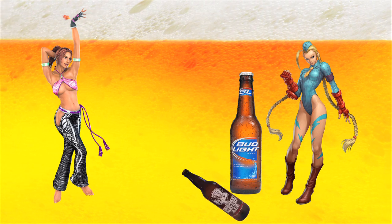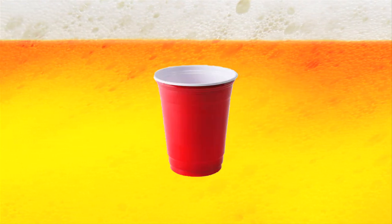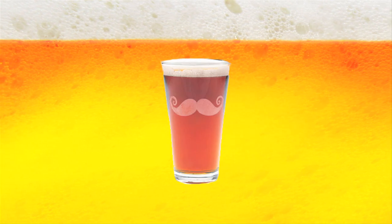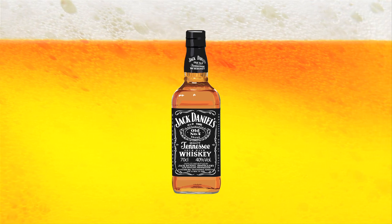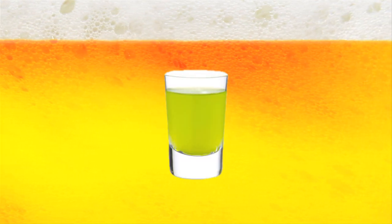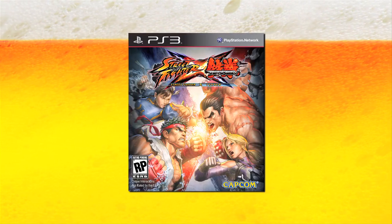Ingredients. One: beer. Two: red cups, or if you're extra classy, glasses. Three: something to take shots of — i.e., vodka, Jack Daniels, or if you want to be really classy, a pleasant and delicious warpipe. Just throwing it out there, it's up to you. And four: a copy of Street Fighter Cross Tekken. How about that on-disc DLC?